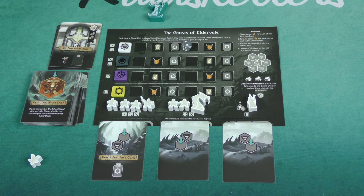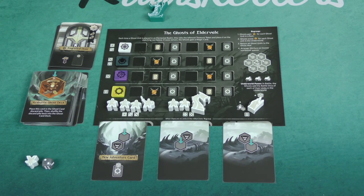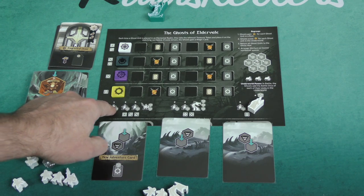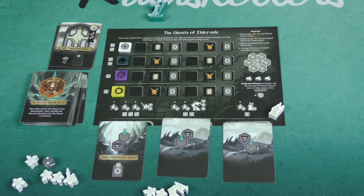Any ghost units that get sent to the underworld are going to add a battle die — so they get stronger the more of them that go to the underworld, similar to how when your units get sent there, you get a sword. The Ghosts are going to continue to take their actions until they regroup. They regroup generally whenever they have to draw from an area and they have no workers there. When they regroup, they score two victory points for every ghost unit in a ruin, and one victory point for every ghost unit in the underworld. Then you arrange the workers so they come back in a particular order — you can see the workers have numbers: one through six — and it also tells you how many dice they roll in combat.